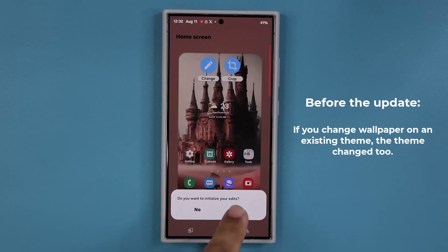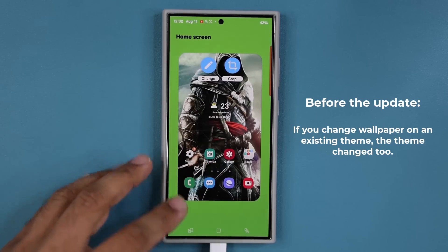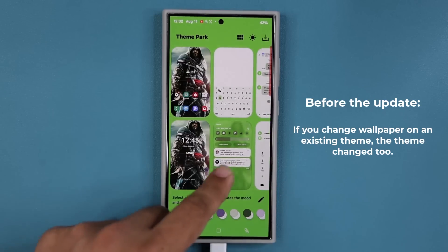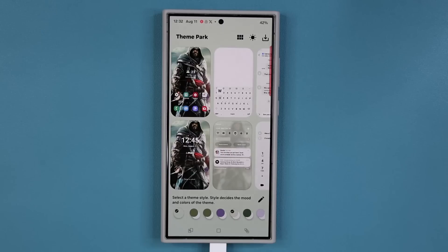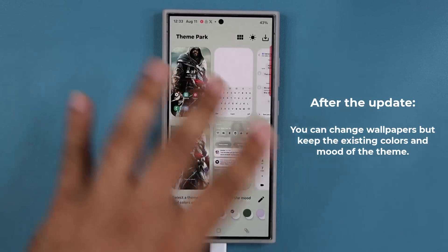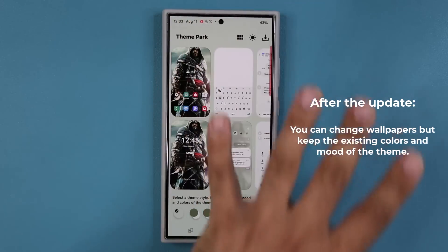Here's the thing: if I tap on Yes, which was always the case before the update, it takes the new wallpaper and actually changes all the colors. So when I go back now, all these colors — the background colors, the theme colors, and all the options at the bottom — are going to be based off of the new wallpaper, which is what some people didn't want. They want to keep their coloring the same as before, but use a brand new wallpaper.